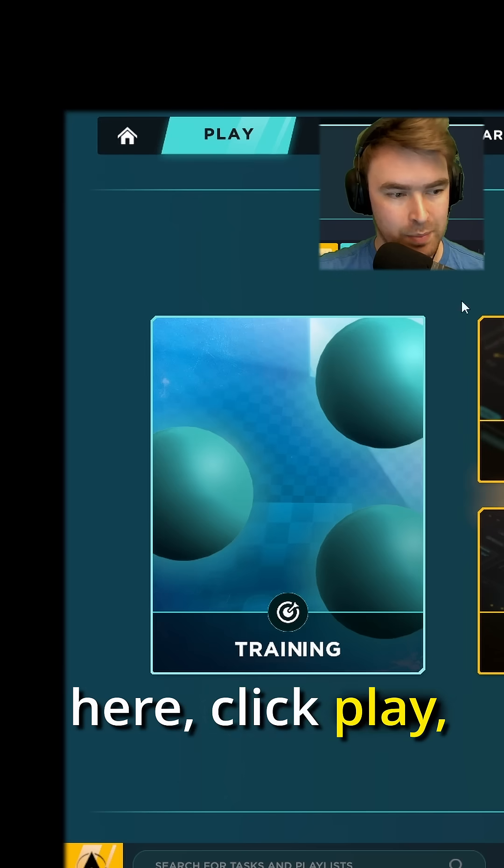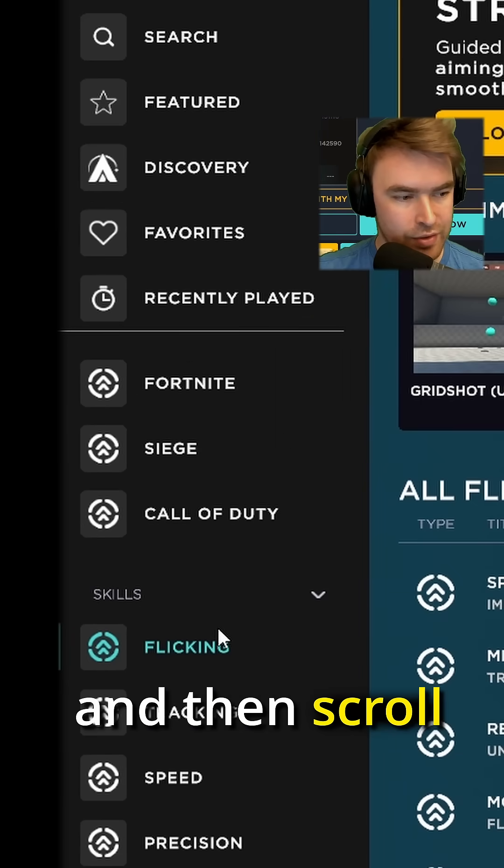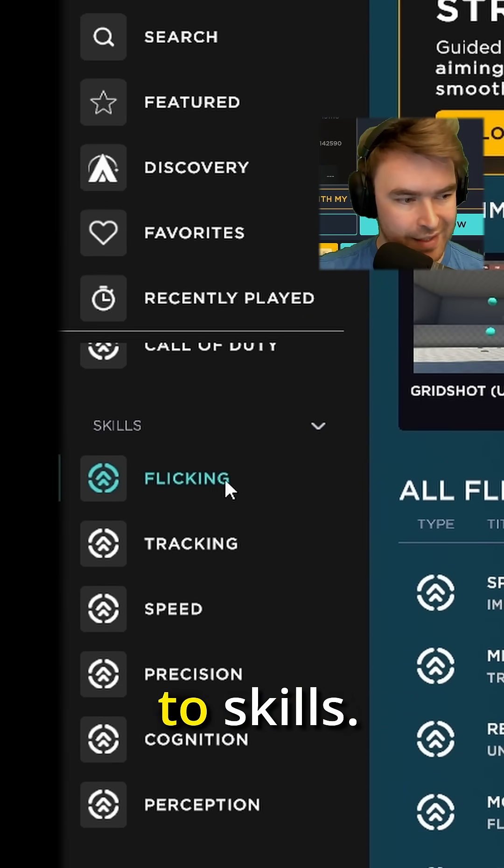First, we're going to the top left here, click Play, click Training, and then scroll down a little bit on the bottom left here to Skills.